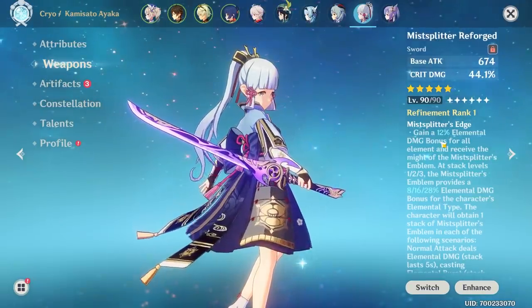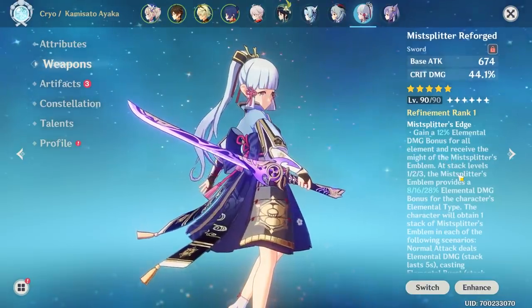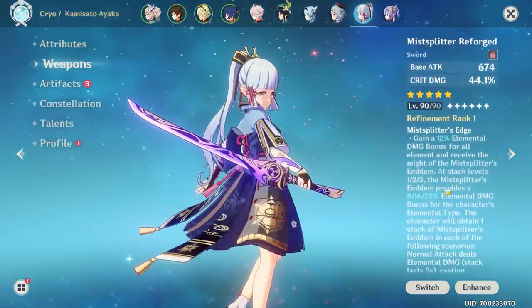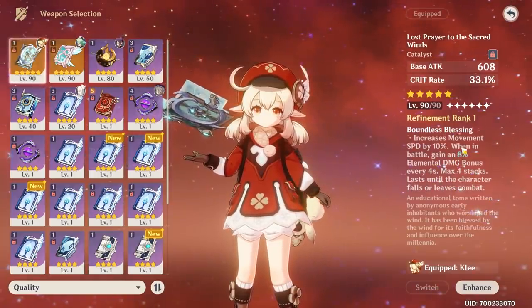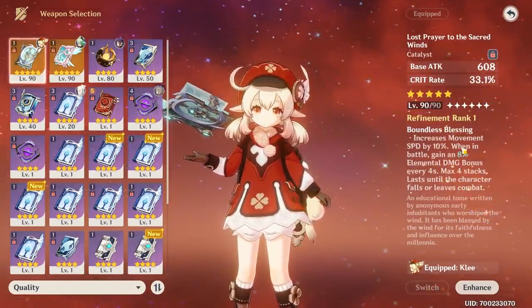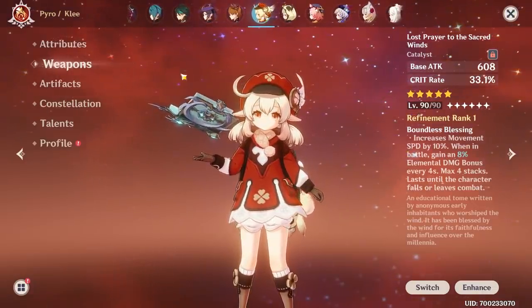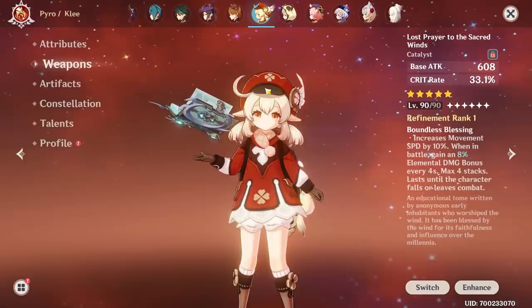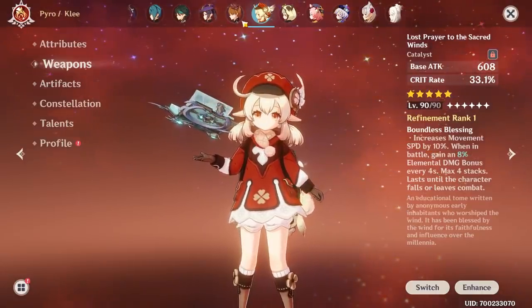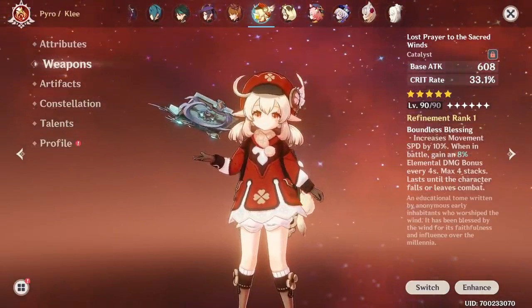Comparing it to Mist Splitter - with Mist Splitter you can actually have up to 40% elemental damage bonus, which is higher, and you can get that within like a second if you already have your ult ready. Its passive is definitely one of the more underwhelming ones, especially for a five-star - at least how I play. If you're just going to always go into battle starting with Klee or whoever has Lost Prayer then it's okay. You'll start with the 32% and it'll be gone once you swap out to someone else, but I always get my buffs and supports out first like Bennett or Zhongli.